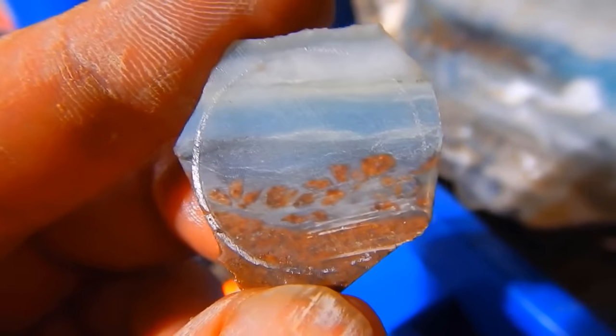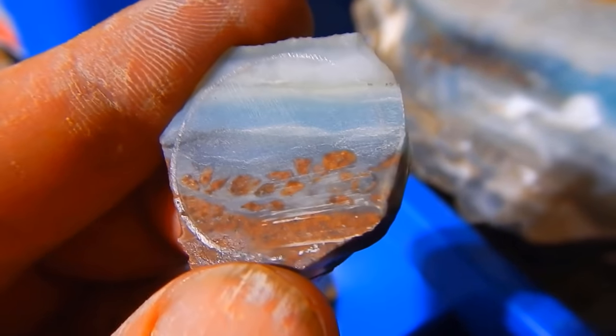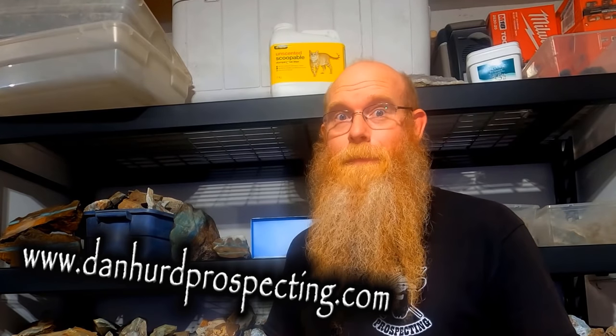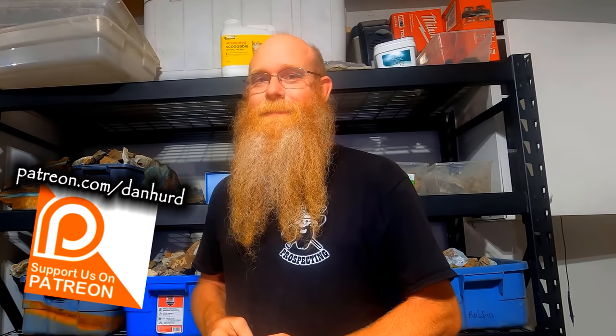In a later video I'll show you how to take that rough slab, cut it to a rough shape, and grind and polish it down into a cabochon — but that is for another video. Now, if you'd like to purchase some of this beautiful blue ocean picture stone, I am selling it on my website at www.daneherdprospecting.com in the store — go check it out. Thanks for watching this episode of Dan Herd Prospecting, and a special thanks to my patrons out there for helping bring new content to you each week. If you'd like to help us create new content, you can learn more at www.patreon.com/DanHerd. Thanks for watching everyone, and until the next episode — bye!